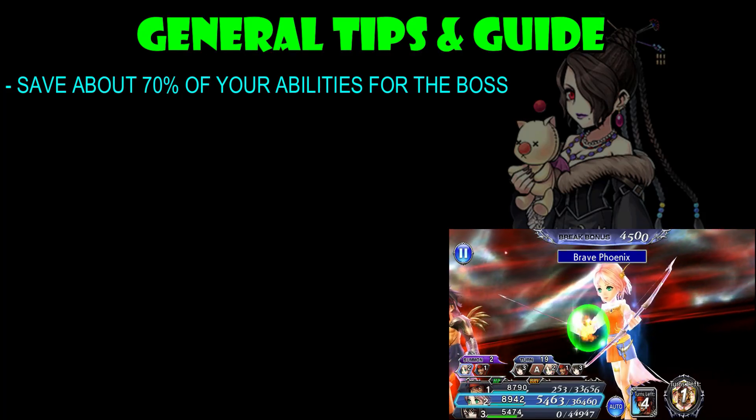As for the healers plus brave battery options, we have Rem, Selfie, Maria, Eiko, Lena, and of course Katesith. In my personal opinion, if you have Lena's 15/35 and her EX, she is probably the best choice in this fight. As for the summon, we only have Ifrit as the level 30 summon, so I would suggest bringing Ifrit in this fight.